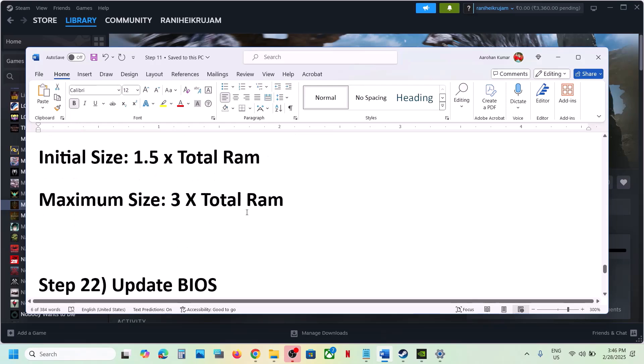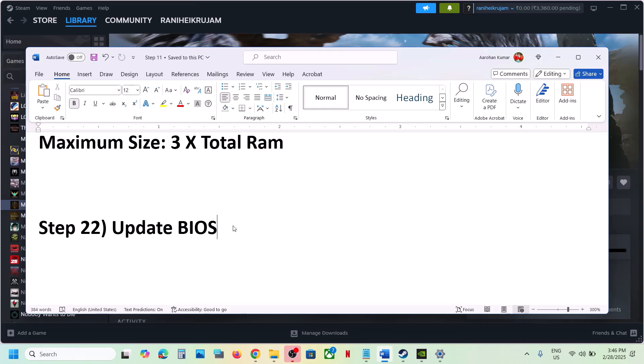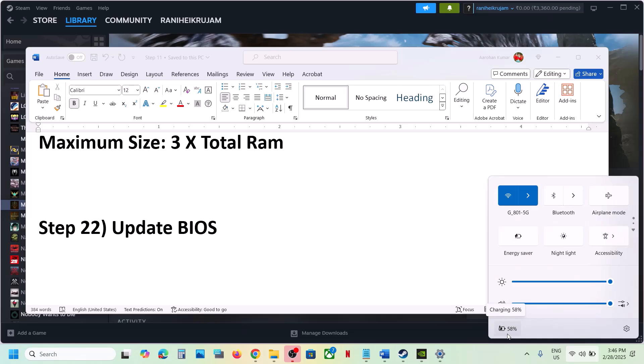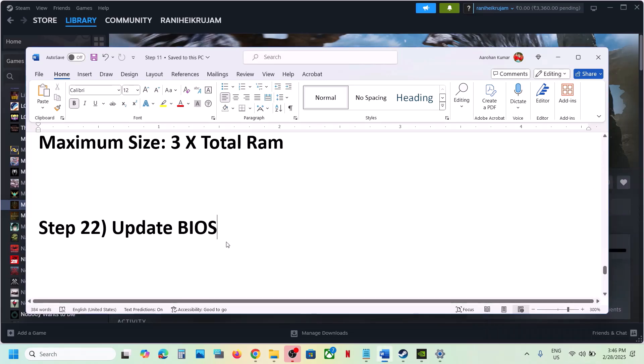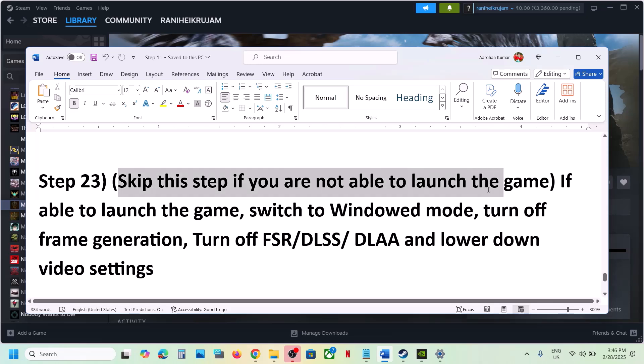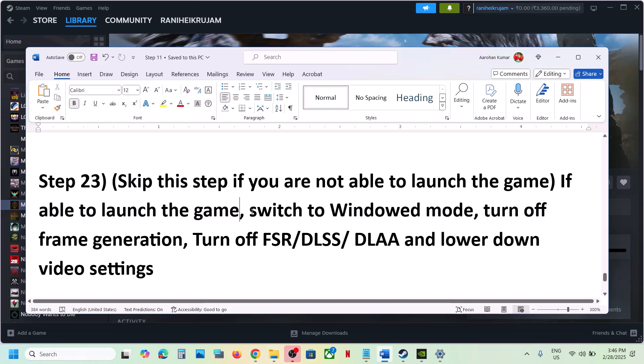The next step is to update the BIOS. Go to your system manufacturer's website, select your model number, and update the BIOS. For laptops, make sure the battery is above 10% when updating the BIOS. After the BIOS update, log in to the computer and launch the game.